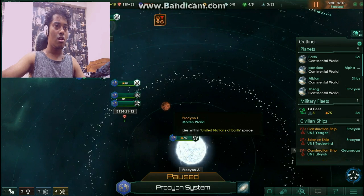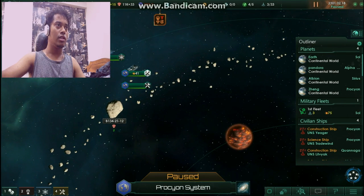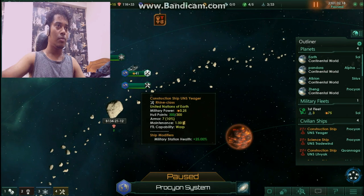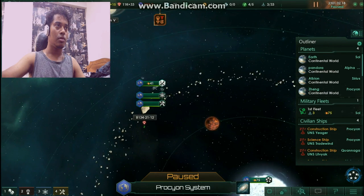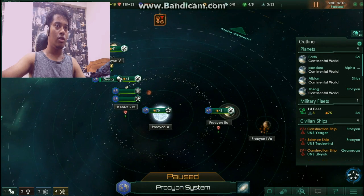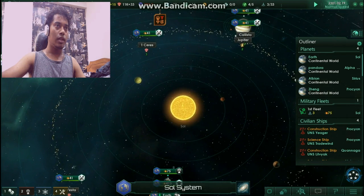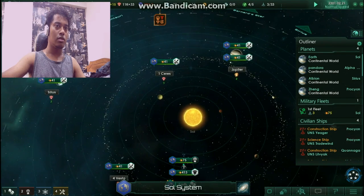Is there any colony ship here? Let me check — there's a science ship, a construction ship... okay, there are no colony ships here. I think I have to go back to my home planet and build one.